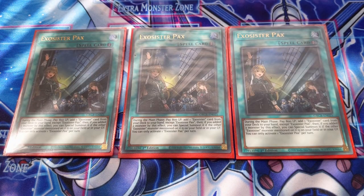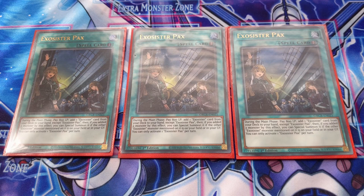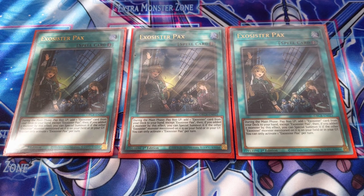Exorcister Packs is the last three-of in the main deck. During the Main Phase you pay 800 Life Points and add one Exorcister card from your deck to your hand (except Exorcister Packs itself). You can then Normal Summon it if the other Exorcister monster mentioned on it is on your field or in the graveyard. You'll mainly use this to add Exorcister Stella or Ellis, targeting copies discarded via Onomatopyra.